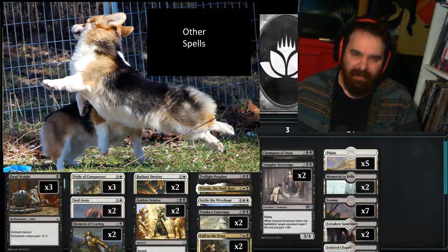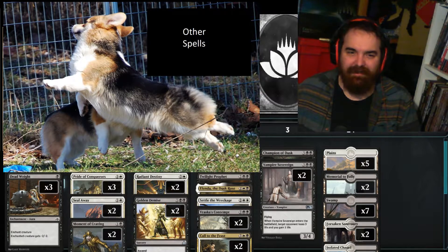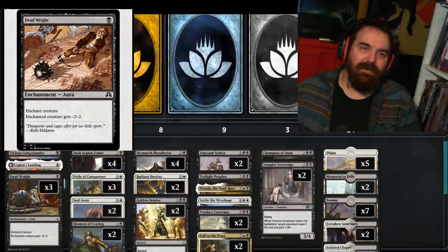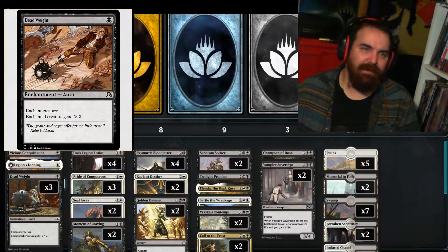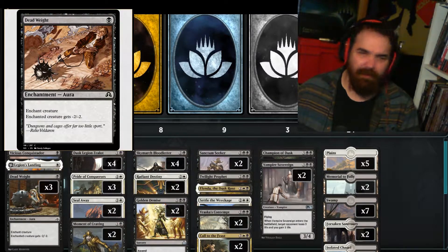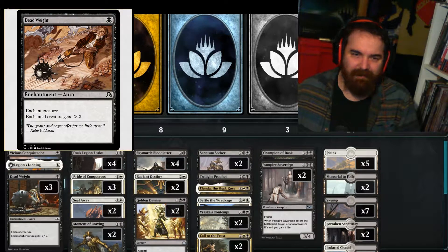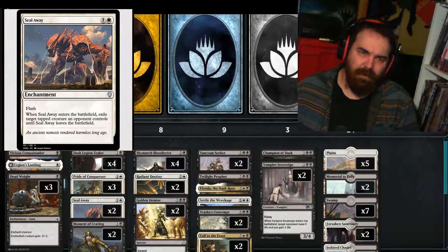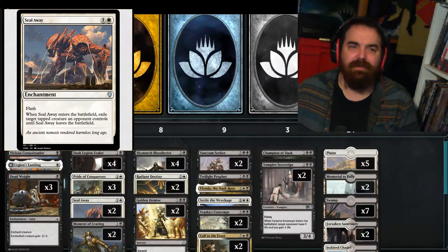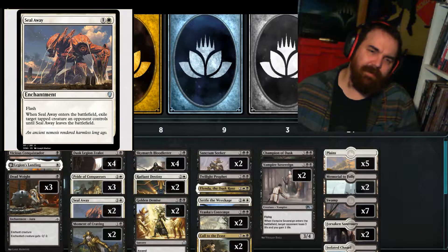Moving on to the Artifacts and Enchantments — we have no Artifacts in this deck. We've already mentioned Legion's Landing, so we'll go straight to Deadweight. We got a 3 of Deadweight: Enchant Creature gets -2/-2. Typically you're using this to kill off Llanowar Elves on turn 2, before they can turn it into a 5/4 that you can't block until like turn 5 or 6. We also got a 2 of Seal Away, which is 1 and a white for an enchantment with Flash. When Seal Away enters the battlefield, exile target tapped creature an opponent controls.